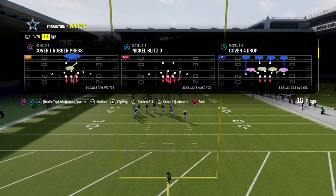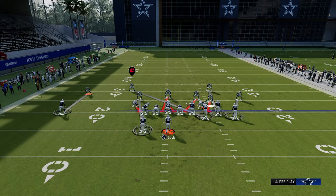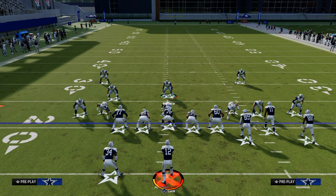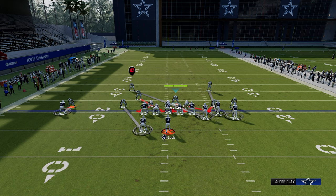From there, we're going to be in Nickel at zero, and we're going to actually flip this defense. The setup is: you're going to shift your linebackers to the left-hand side, press your coverage, pinch your D-line, and then you have a couple of different variations of wings that you can do.